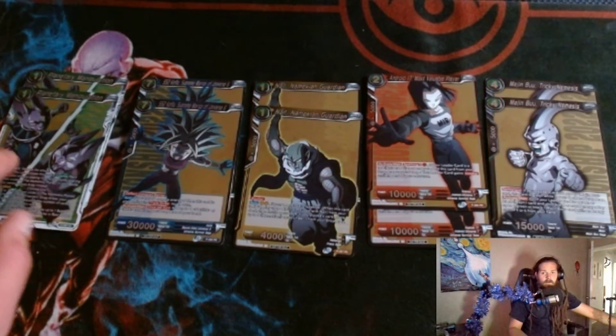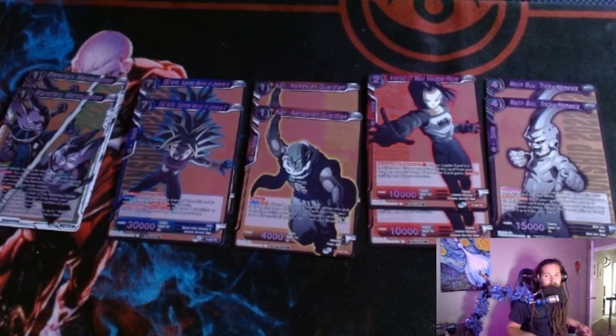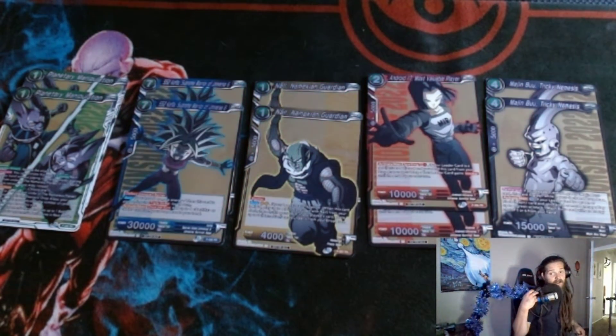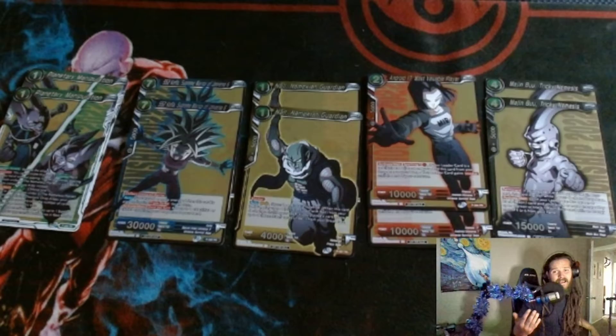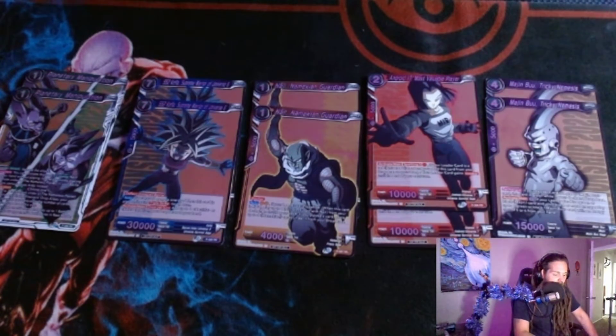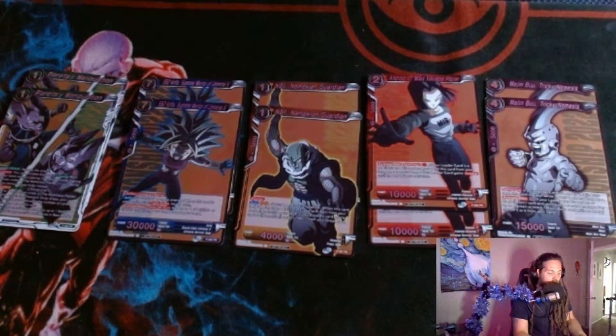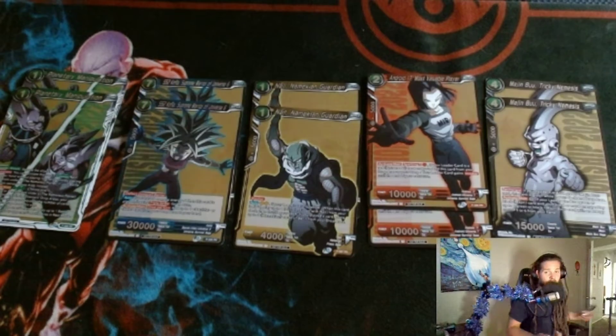So I didn't play Blue Green Majin Buu on day two — I played Jenemba again, a little bit changed. Eventually once I finish my series from the Card of Magica tournament — because that's the best placing I've ever done at 39th — once I'm done with those videos, I will do a Jenemba decklist. It will be slightly different than what I played, because I had a petrification in there which needs a black leader, so it was just a dead card in my deck.